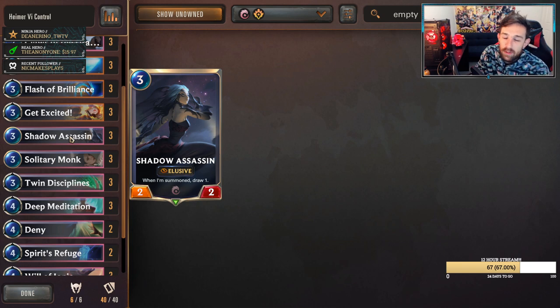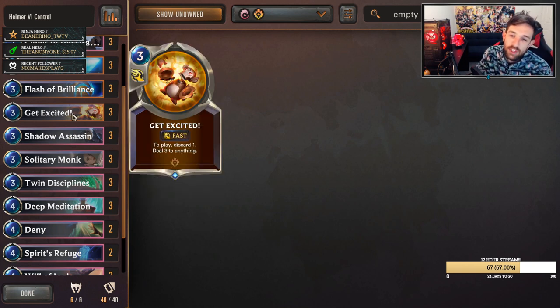Shadow Assassin's here — the Ionia staple card is just a very powerful standalone card. It's important to have cards that are simply strong when you're building a deck, that don't require synergy — it makes your deck run a lot more smooth. Shadow Assassin definitely becomes a three-of in most Ionia lists. Get Excited is your cheap removal, quite powerful.